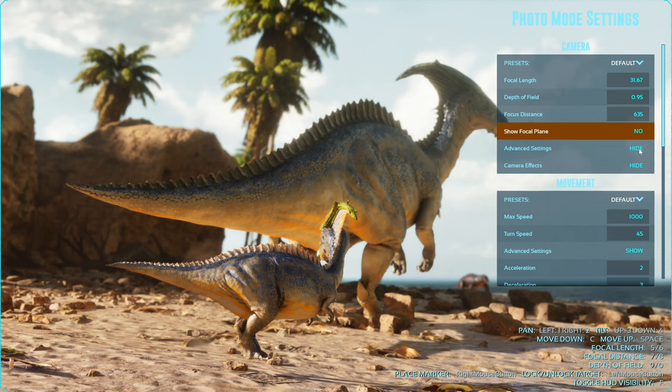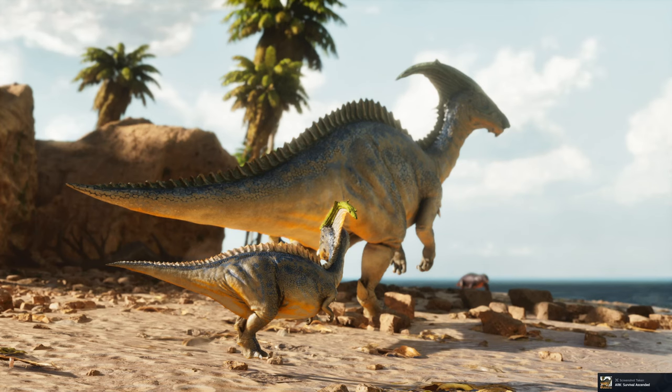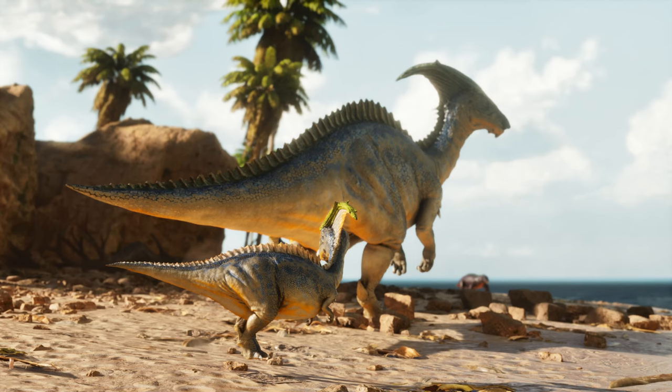So I'm going to get rid of the focal plane — you'll notice that blue kind of starts disappearing off of the baby. There we have it. And now if you like what you got, you can just hit F and hit F again, and then you can hit your screenshot button. Right now I'm being lazy and just using F12. I know there are some other screenshot programs that take higher res, but I have an upscaling program that I use, so it's okay. 1080p is fine.